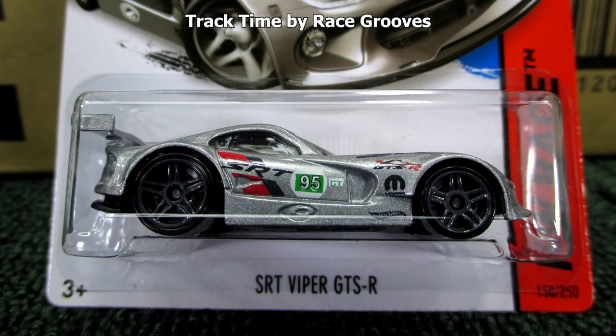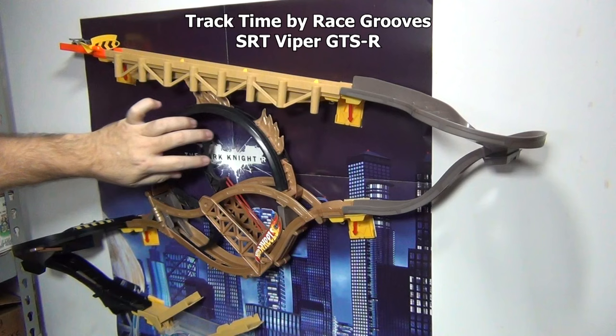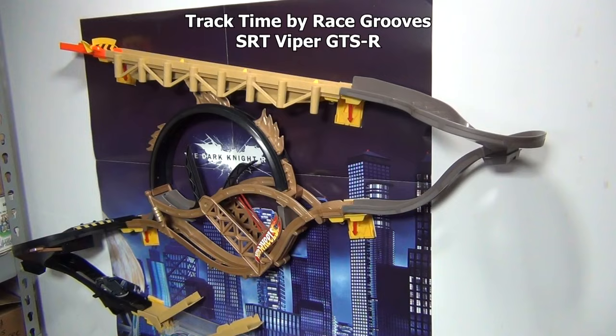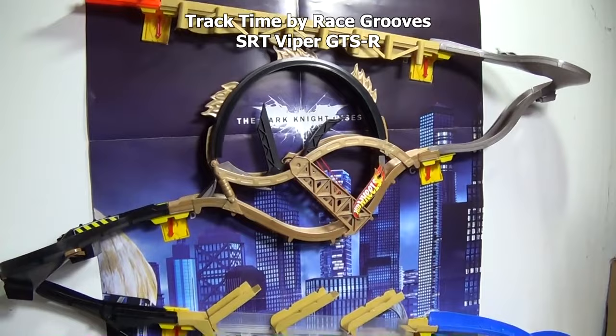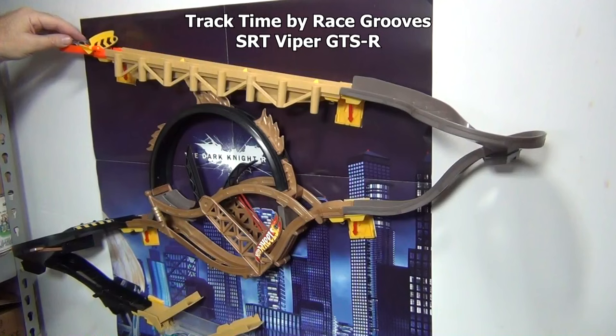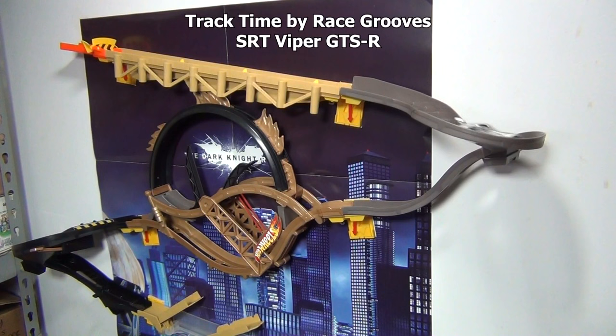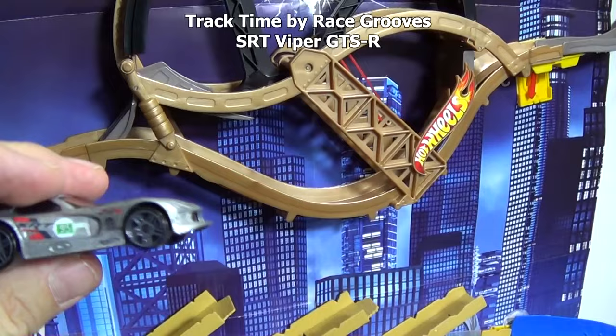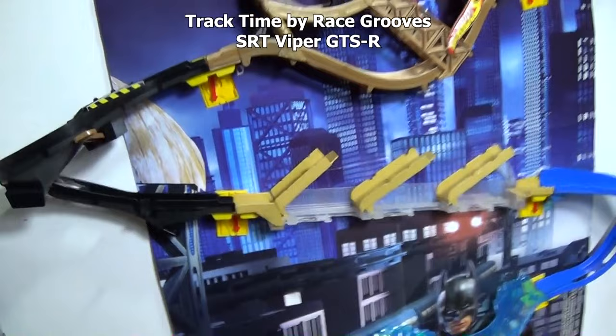SRT Viper GTS-R. Second try, no kicker. He must be like the Ken Block Ford Fiesta where the bumpers stick out — maybe he's rubbing on the ground in the loops. Let's try him from here. That's it. Bye bye.